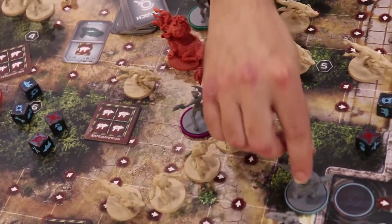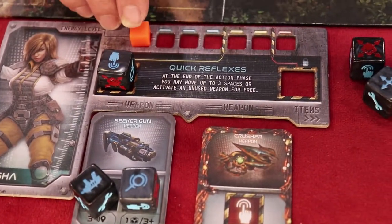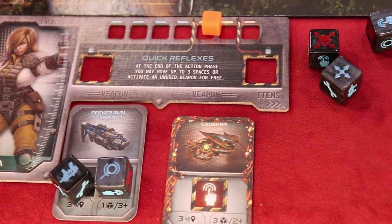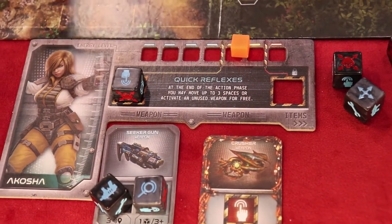Each character has different abilities. This is the amount of life that the character has, and when you cross this line you lose one die and have to lock it there. So you continue with fewer dice and you are slower and weaker.